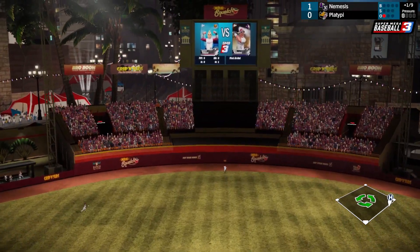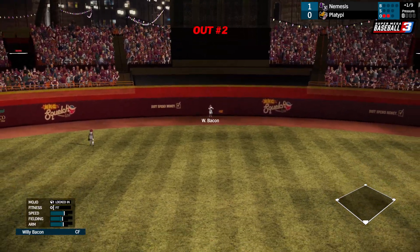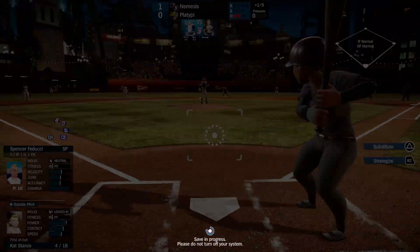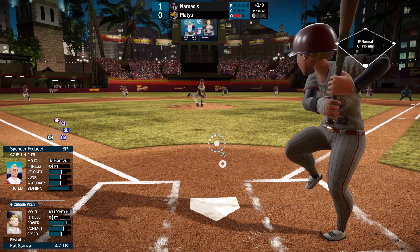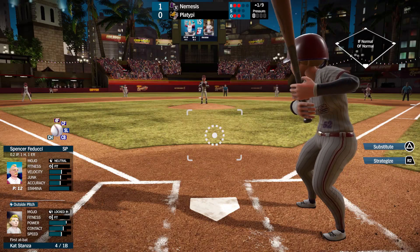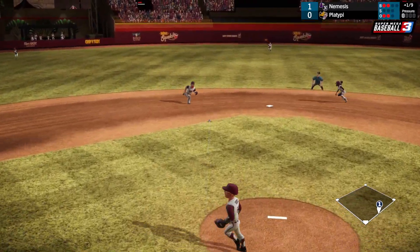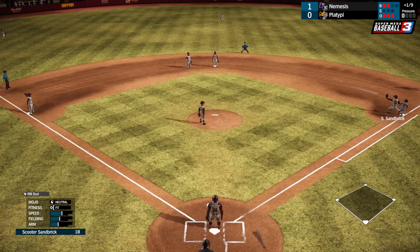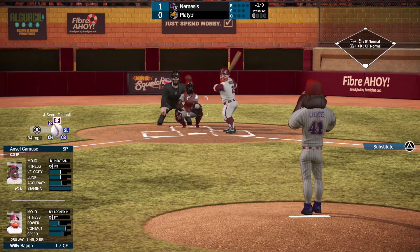92 power — that one is slapped, and I think it will be caught. Yes, at the track. Two balls, zero strikes for Cat Stanza. That's a rough swing right there. Cat Stanza will be unable to leg it out. That will be three outs. Nemesis going to the bottom of the first, up 1-0.